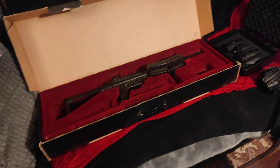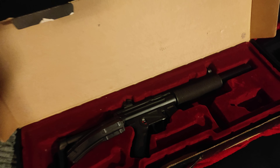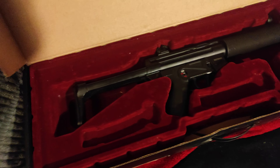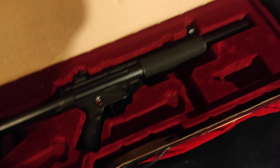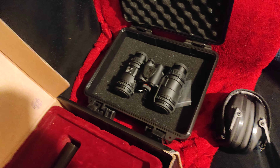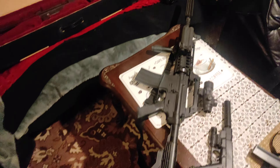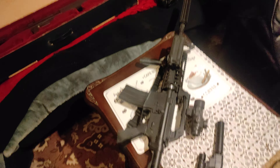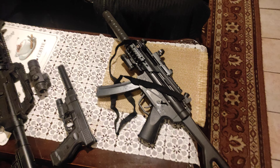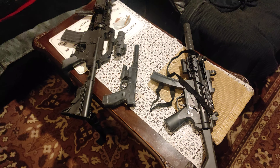Now, to the weapons. For close-quarter combat encounters, I would go with this MP5 SD — this one is without tactical gear yet. This is the ear protection you will need, and the night vision. For long-range encounters, you will need the scout rifle, your secondary firearm, and another version — the more tactical one of the MP5. Let's show you the gear on the setup.